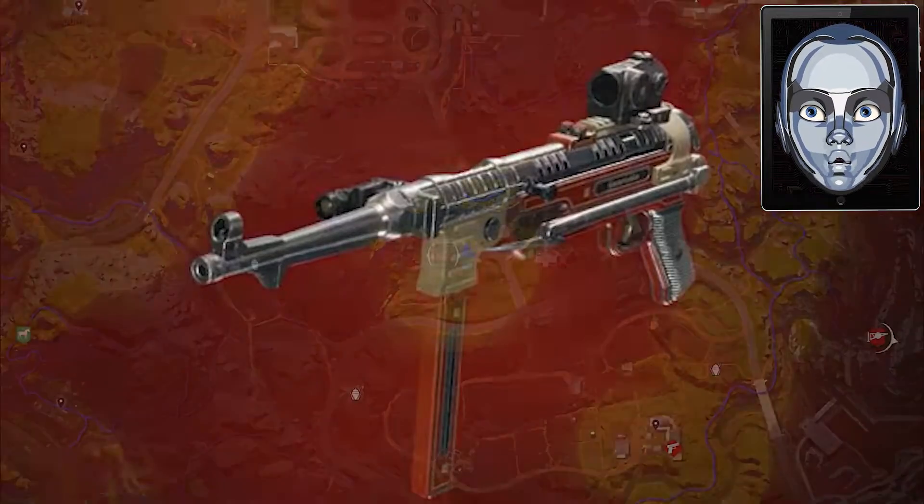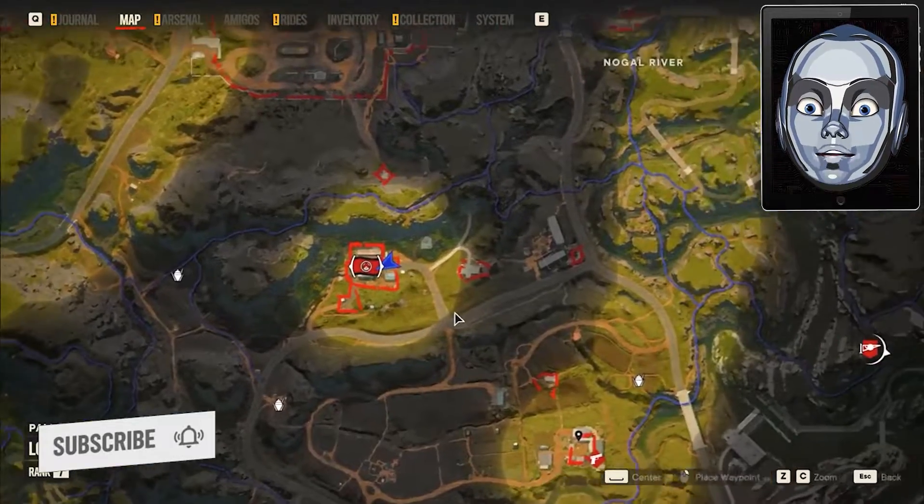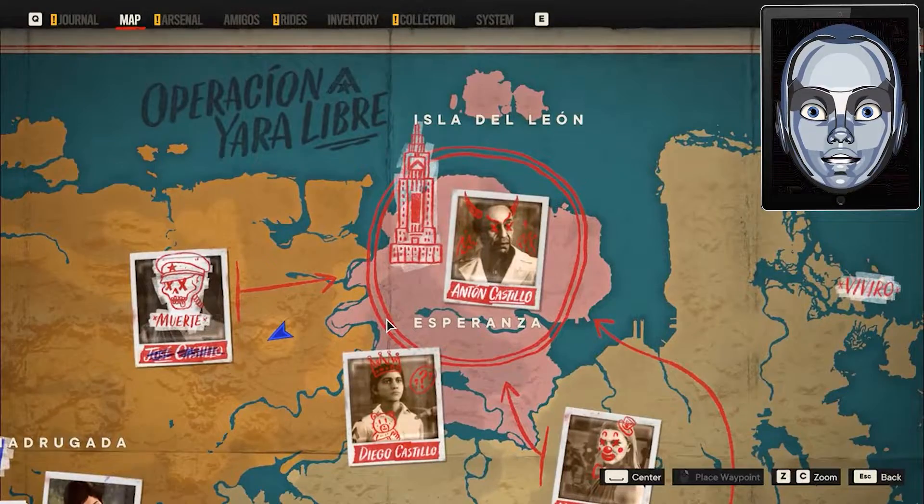Now, to get the weapon, we should go to the bunkers of FND 2nd Armored Division, which is north of Palma Forest, south of Oasis Plains, and southwest of the capital city Esperanza.